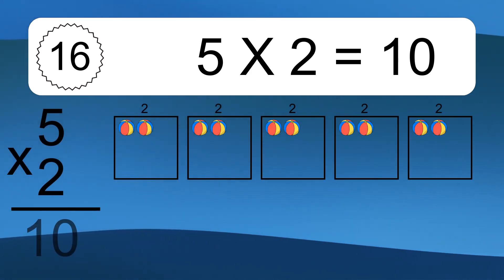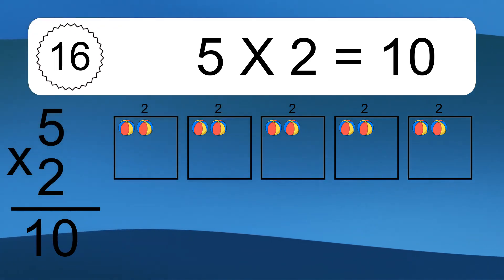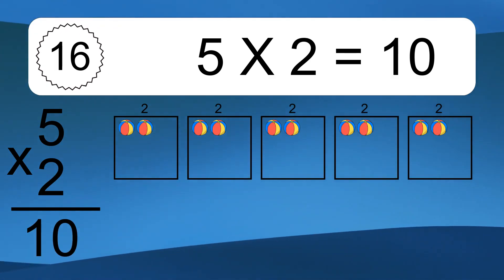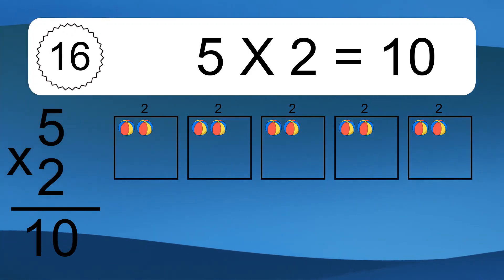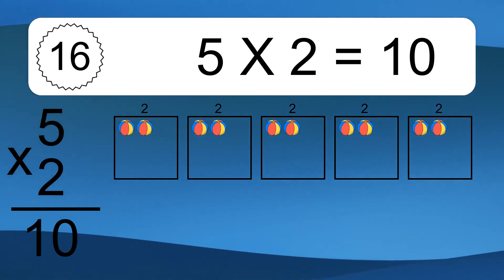5 times 2 equals what? 5 times 2 equals 10. We have 5 boxes and each box has 2 colorful balls inside. If you count all the balls in all the boxes together, you will have 5 times 2 balls. This equals 10 balls.